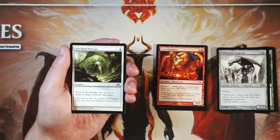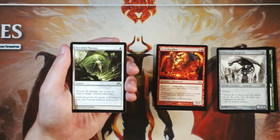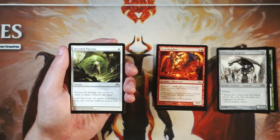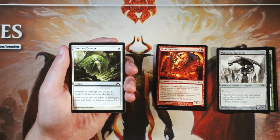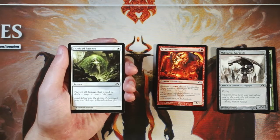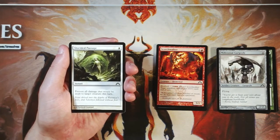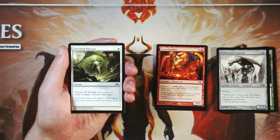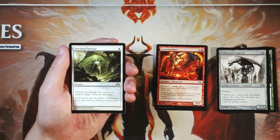Shielded Passage is one white for an instant — prevent all damage that would be dealt to target creature this turn. This is very similar to the life gain card in that it just stalls the game in a way I don't enjoy. I don't think it's worth playing at all. It's nice to be able to protect your creature, but it doesn't actually get you further in the game. It's only one mana and it's instant speed, but just not very good. Unfortunately these cards tend not to get played in limited, and for very good reason.